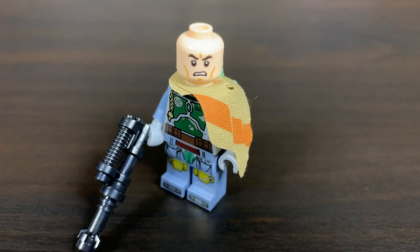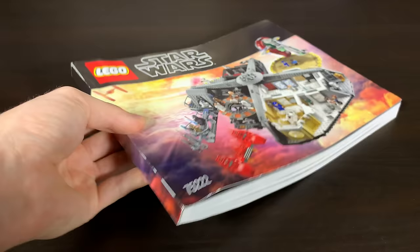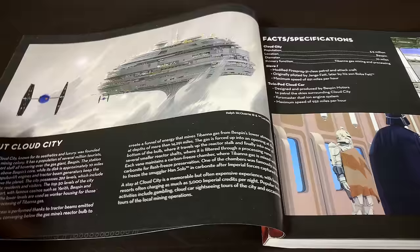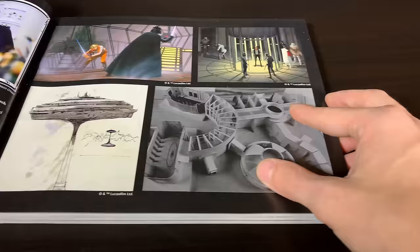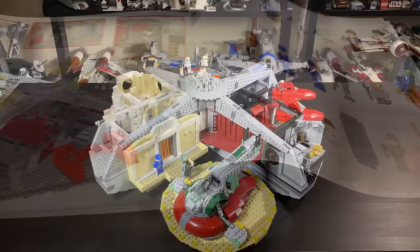The instructions are over 400 pages long but make building this behemoth a breeze. They also include an interview with the set designer and graphic designer — great reads with interesting tidbits about what goes into the design of Lego sets. There are a few errors in the instruction manual, nothing too major, but they're in there — I've covered that in a separate video called 'Literally Unbuildable Betrayal at Cloud City.'